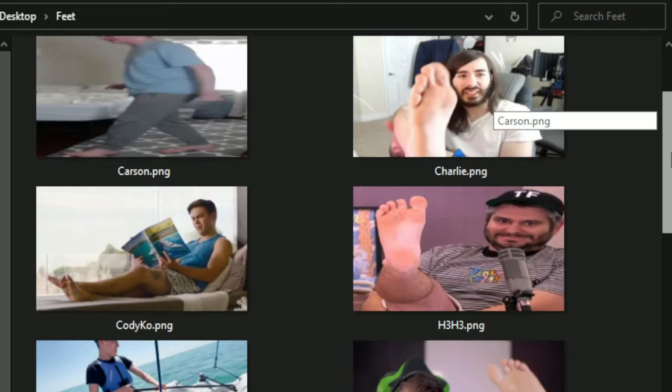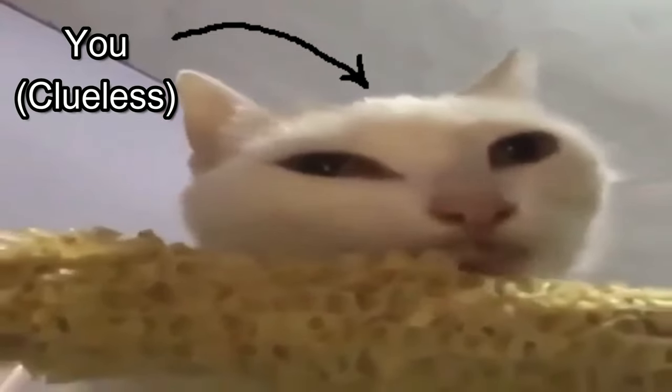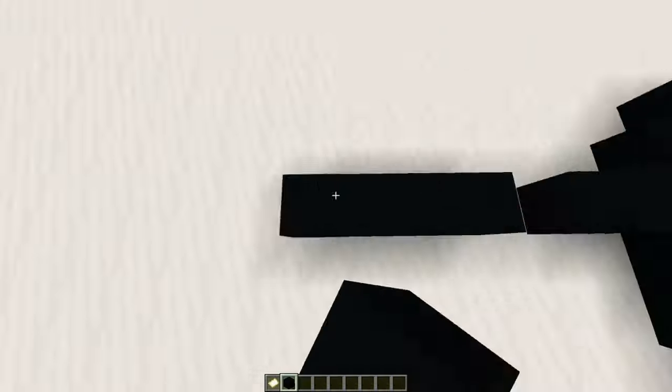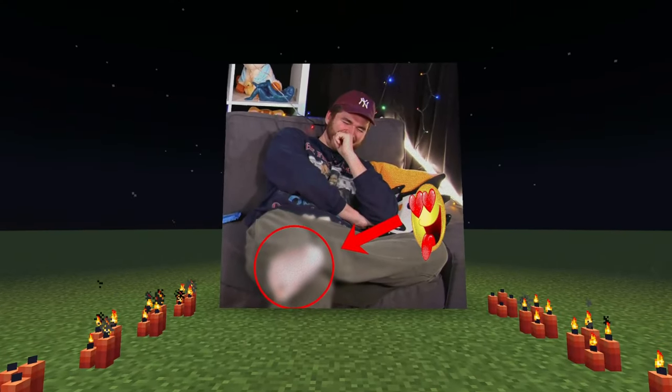My feedback collection is getting too big — I have to hide it somewhere. Turns out you can use Minecraft map art to recreate images in Minecraft. There are a few websites that do this automatically, which means I can transfer all my feet pictures into Minecraft, including the legendary Schlatt Stompers photo, never seen before, which I will reveal at the end of this video.